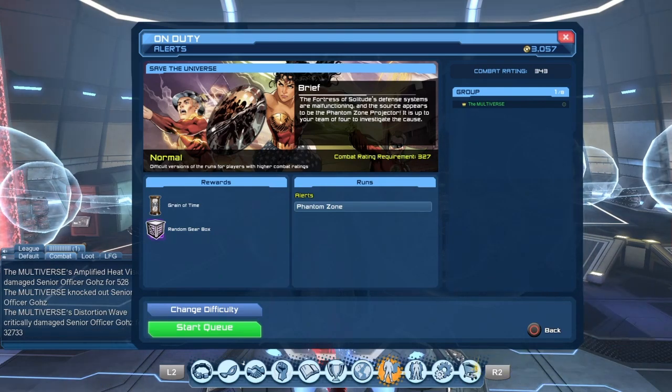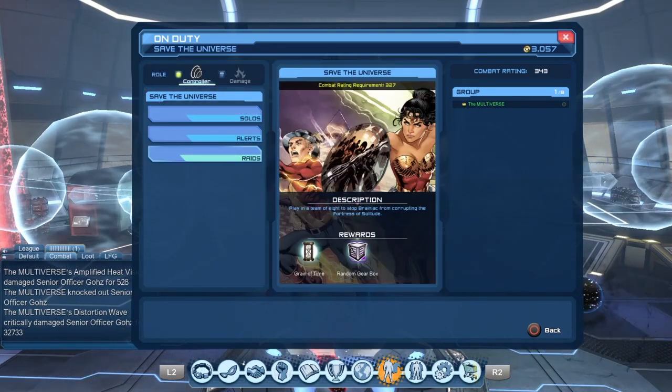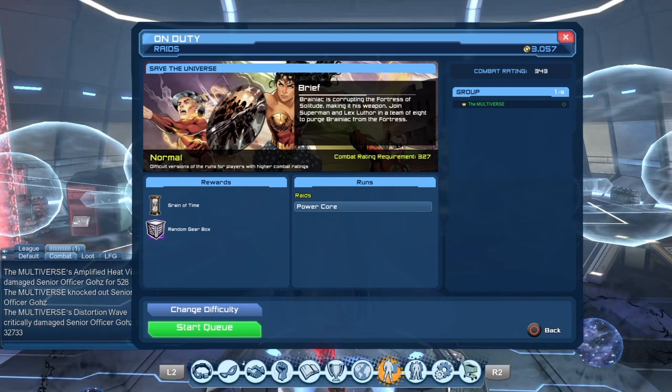With the new On-Duty menu, you don't select anything. You just do Start Queue, then Ready Up, and you'll start your mission. The Alert is the Phantom Zone, and for the Raid it is the Power Cord Raid.